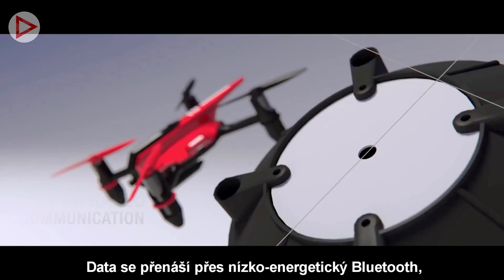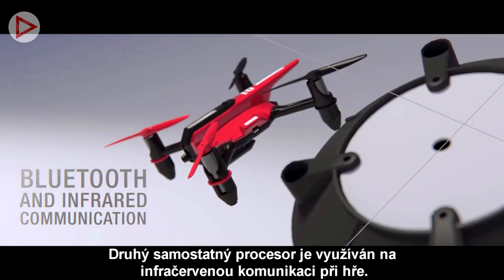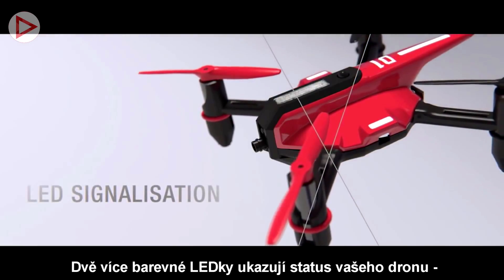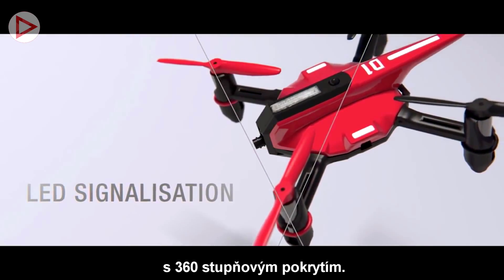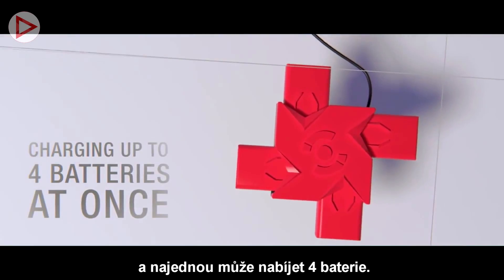Data is transmitted via low-energy Bluetooth within a 30-meter range. A separate processor is used for infrared game communication. Two multicolored LEDs indicate the drone's status, hits, and team color. The drone has three infrared receivers for 360-degree coverage.